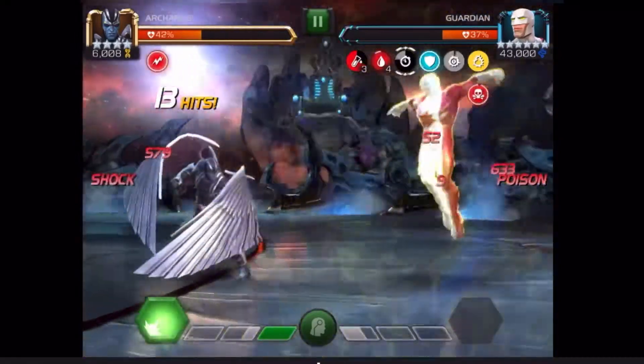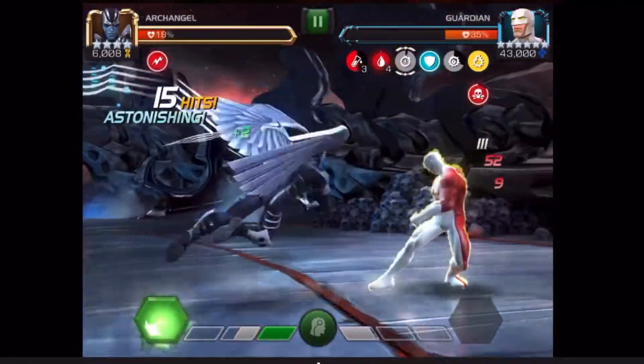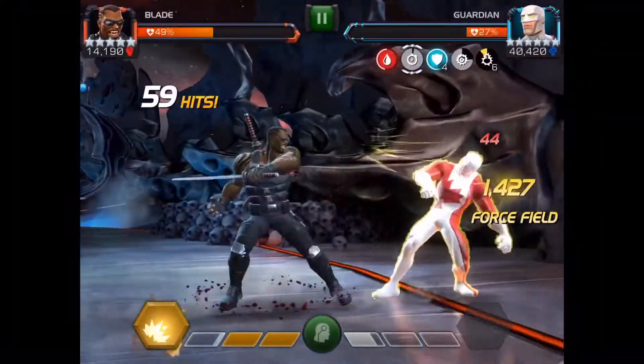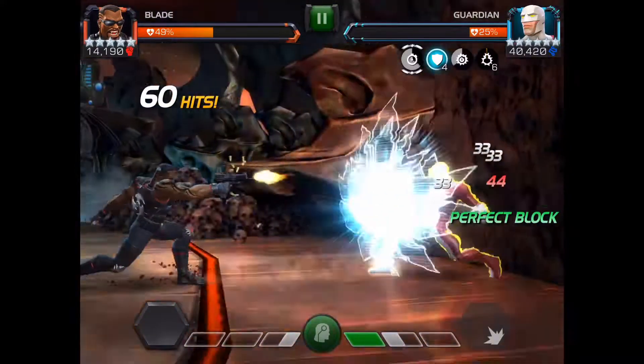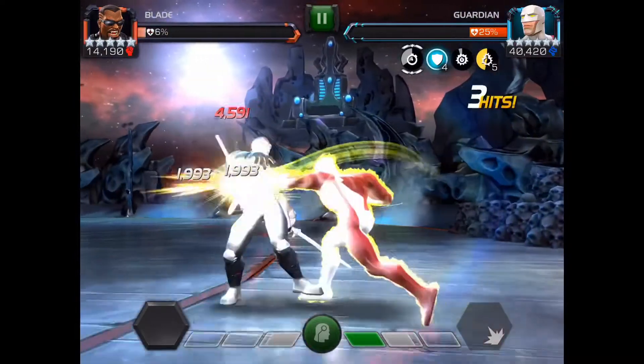Next, you'll notice that Guardian generates armor up buffs. While he has an armor up buff active — all of those yellow charges on the side, currently there are six — each one adds a 15% chance for him to auto-block a special attack. So you want to avoid using your special attacks while he has an armor up buff active.